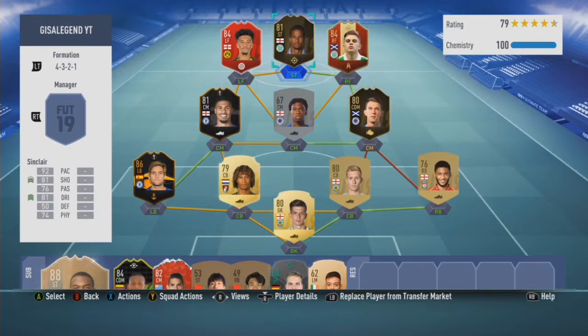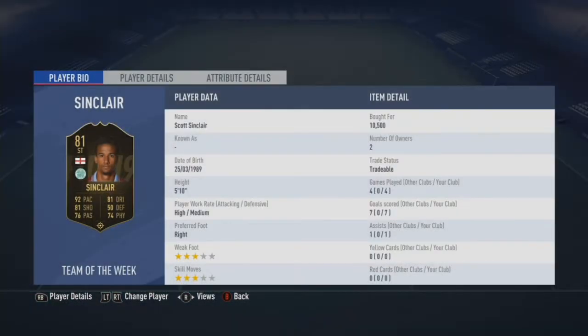Scott Sinclair has been position changed from a centre forward to a striker. He is initially a left mid and the position change immensely helps the card out, especially with that 92 pace, 81 shooting, 76 passing, 81 dribbling, 50 defending and 74 physical. If you remember a couple of years ago he was very usable once the second in-form came in, and in all honesty this in-form as a striker card is still very usable.